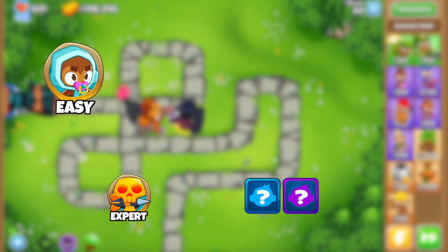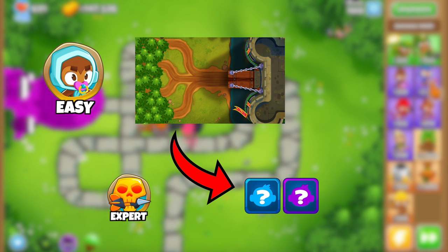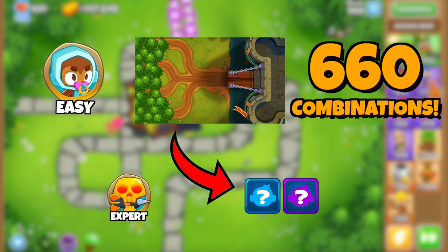So if you do easy mode round 100 on Dark Castle, for example, you can get any tower, but because it's an expert map the insta monkey is always going to be between tiers 3 and 4, which is a total of 660 possible combinations.